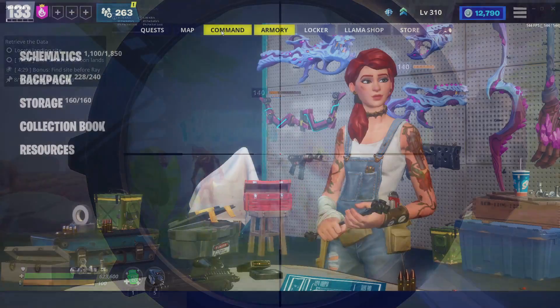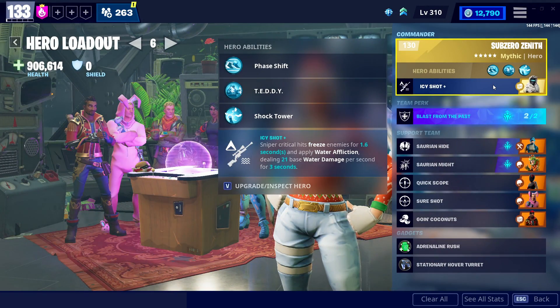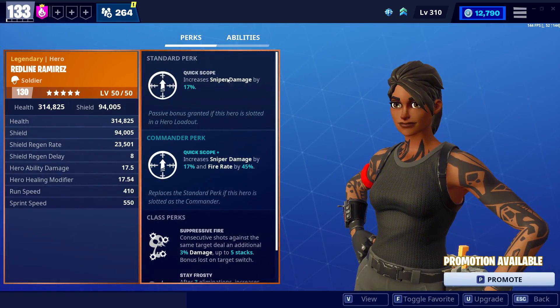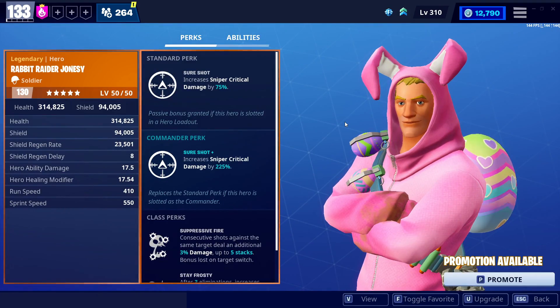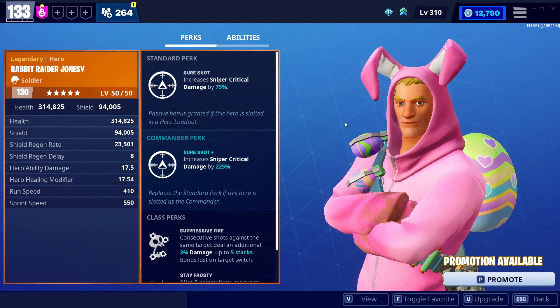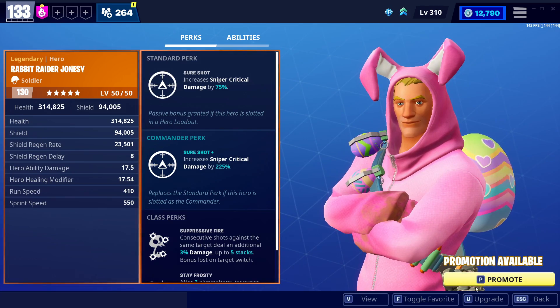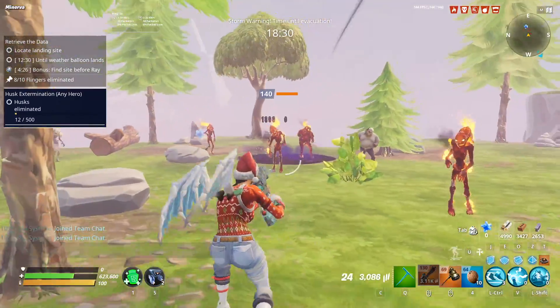So before we even get into the perks or anything more about the weapon, let's actually talk about the loadout that I'm using. So we're using Sub-Zero Zenith because when you crit with the sniper, it'll freeze enemies in place. Now you could obviously not use Sub-Zero Zenith and then throw either Redline Ramirez in the lead or the Rabbit Raider Jonesy. Either of these would be a good lead if you decide to run a crit build on the sniper, and either of those could make for a very good, just regular sniper loadout.